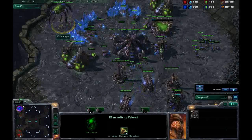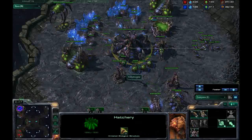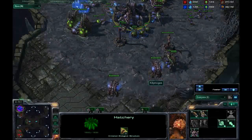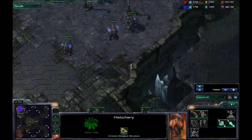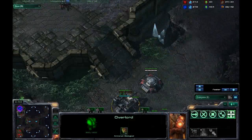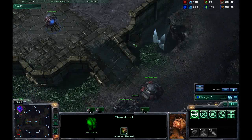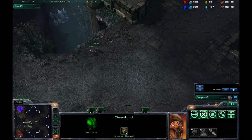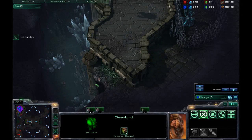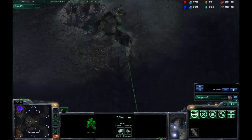So I thought: I'll be sneaky, I'll get banelings for a bust out, and I'll eventually get a lair and aspire for some muta harass. At the moment I'm getting vision — I can see he's got one bunker up, a second bunker coming up. I think I could see he was rallying Marines — yes, he's also moving over here.